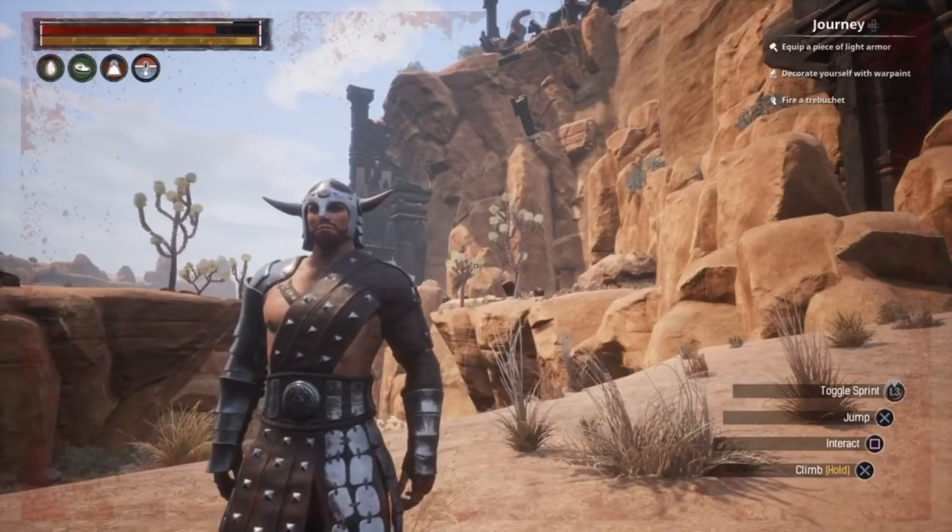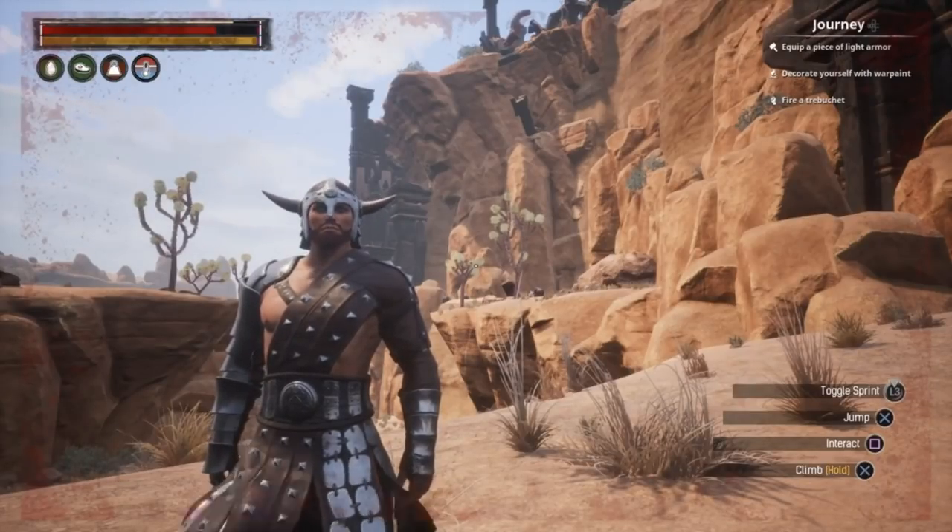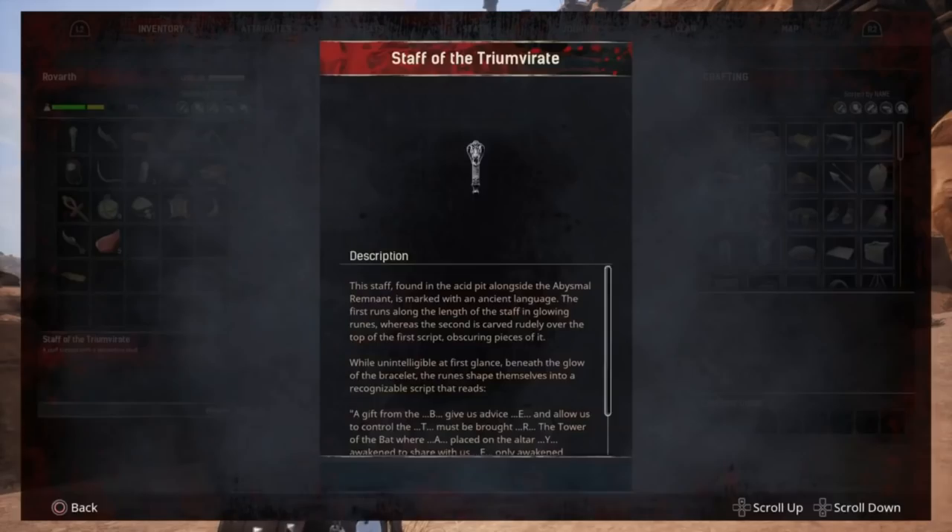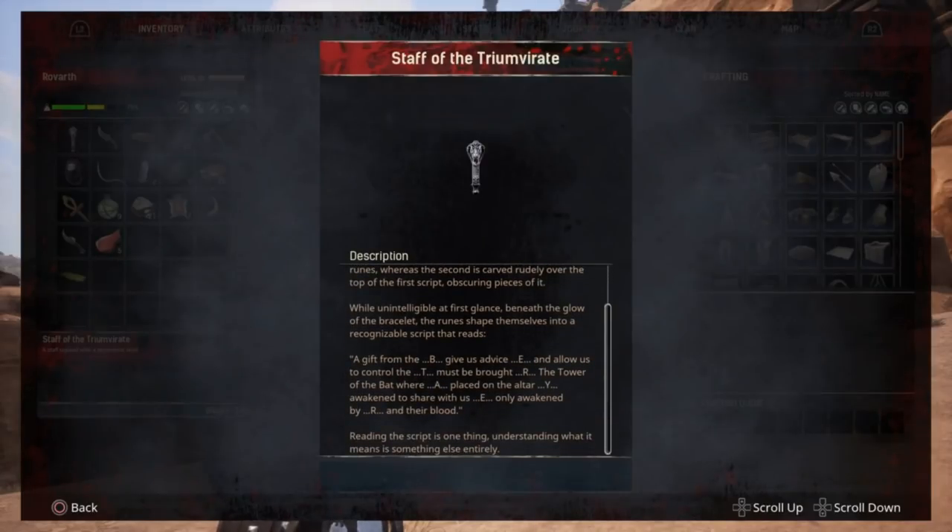In the last episode, we killed the Abyssal Remnant in the Dregs. It dropped the Staff of Treem Virat. Reading the script on the Staff, it refers to a ritual we need to perform on the altar in the Tower of Bats using blood.